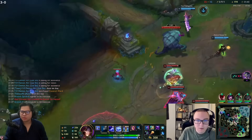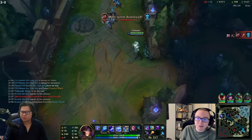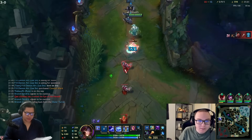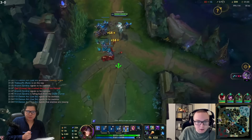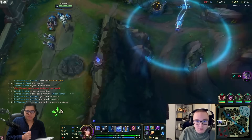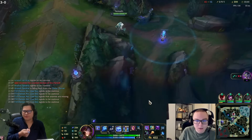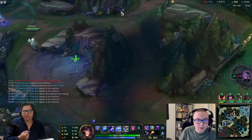No AoE from Lee Sin. They're fighting - do I care about that? I'm playing split push Ryze, I don't care. I noticed he's doing machine gun Ryze: Q-E-Q-W-Q, pressing Q after every spell. Sometimes he does an empowered W.